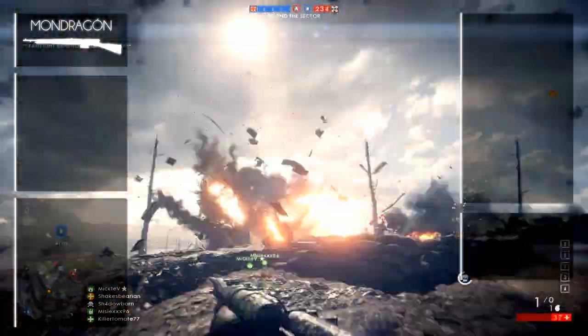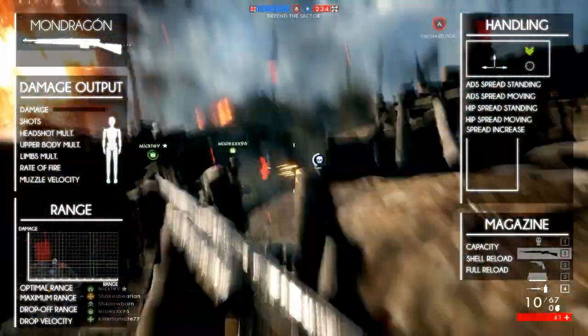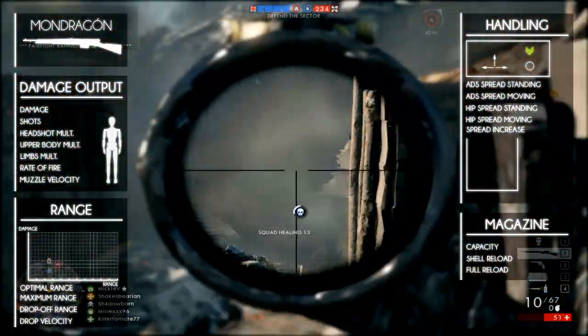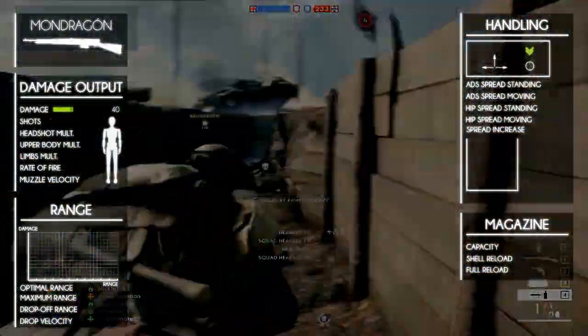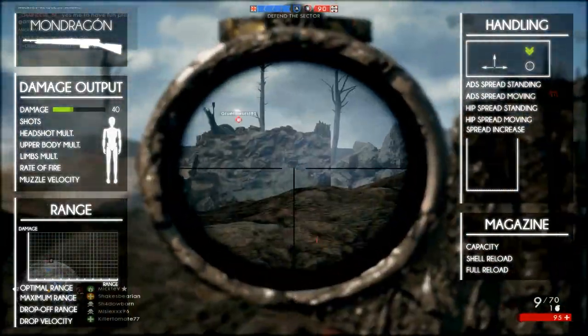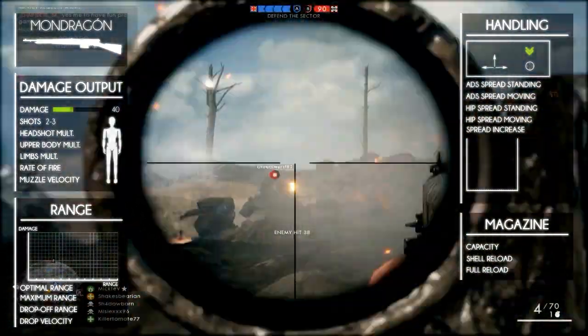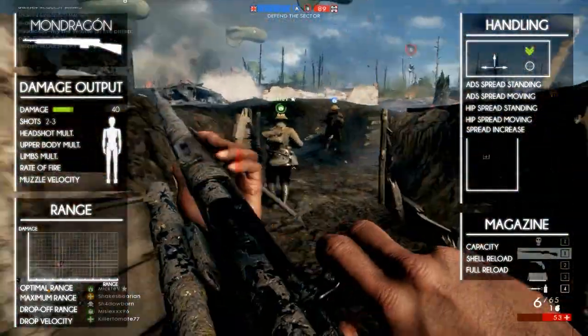We'll start by taking a look at the damage output. This works pretty straightforward for the semi-automatic rifles. Its maximum damage is 40 damage per shot, but after its maximum damage range it deals 35 damage per bullet. This means you will kill an enemy within three shots, but you can kill an enemy within two shots if one of them is a headshot.